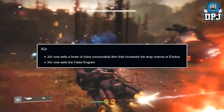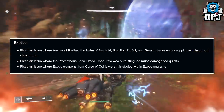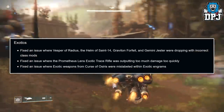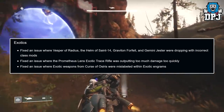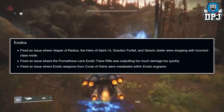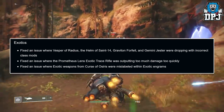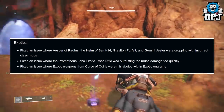Xur now sells a Three of Coins consumable item that increases the drop chance of exotics, and Xur now sells the Fated Engram. Fixed an issue where Vesper of Radius, the Helm of Saint-14, Graviton Forfeit, and the Gemini Jester were dropping with incorrect class mods. Fixed an issue where the Prometheus Lens trace rifle was outputting way too much damage too quickly.